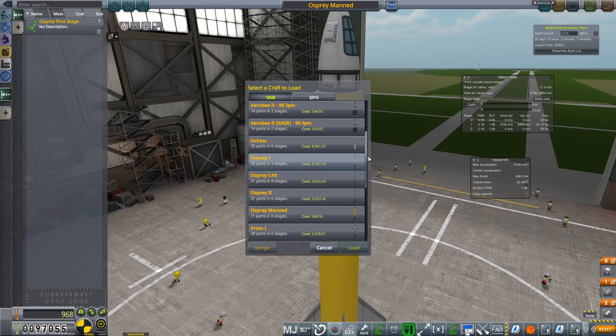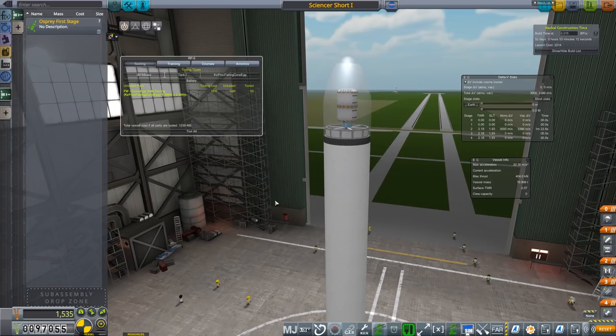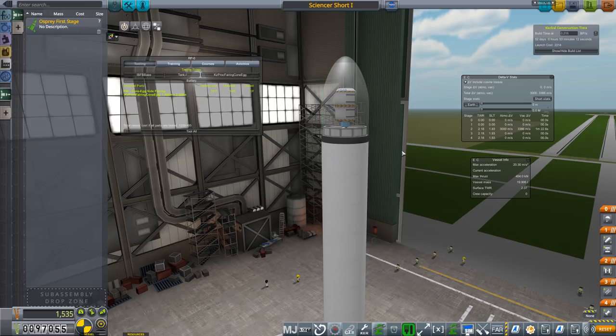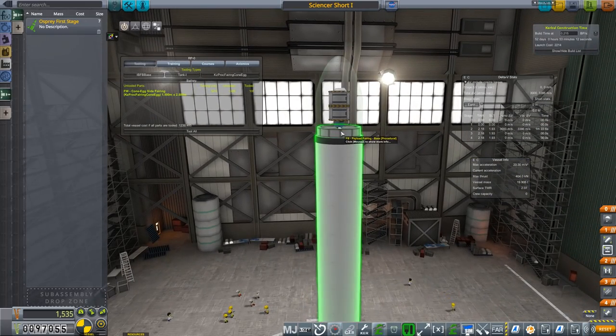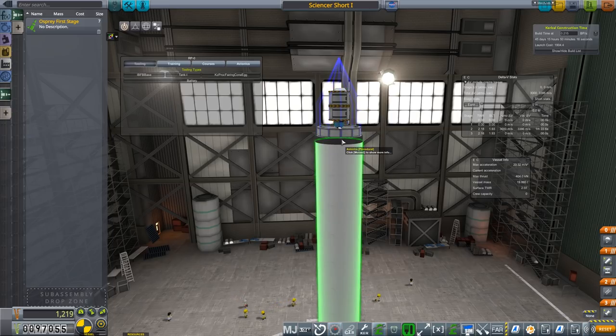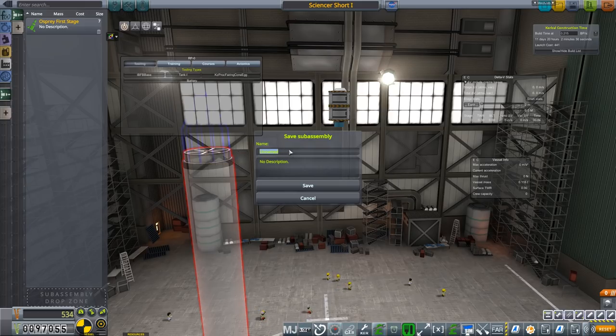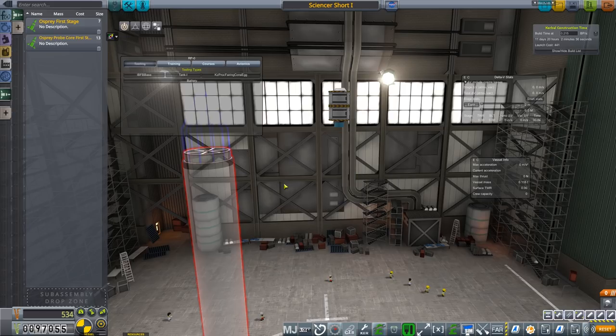I'm trying to load a previous save — I want to see if I've got something useful. I found one that was tooled. It has a probe core on it, which I don't necessarily need. If we just have the stage on its own, that's going to detach all at once — that's the only problem. Let me grab just the probe core section — yes, that is the main probe core. Let's save that as 'Osprey probe core for stage'.